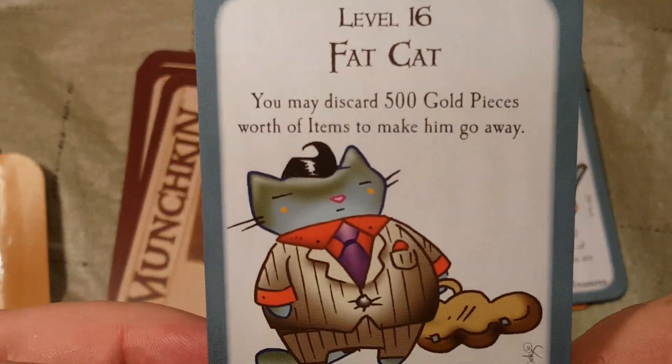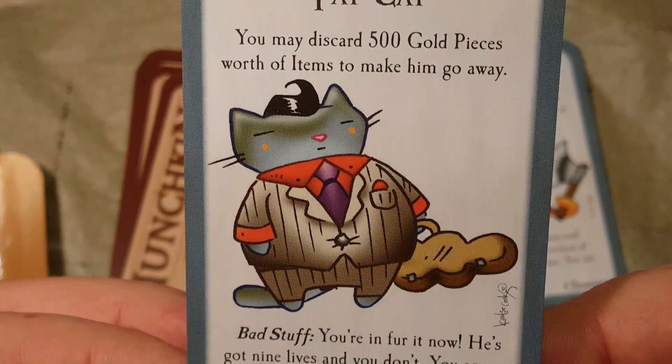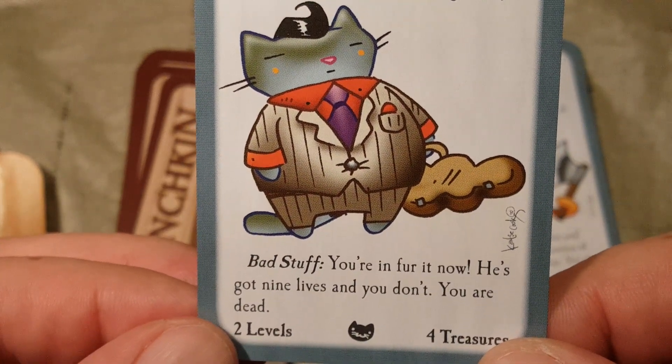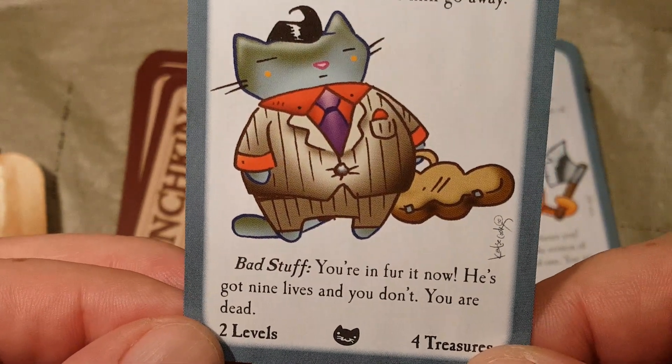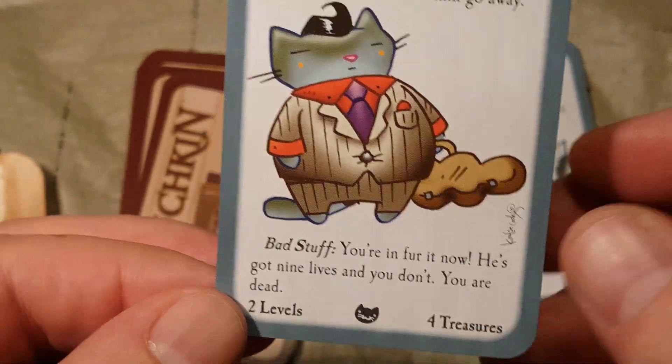Then we have level 16: The Fat Cat. You may discard 500 gold pieces worth of items to make him go away. Bad stuff: you're in for it now — he's got 9 lives and you don't. You are dead. Two levels, four treasures.